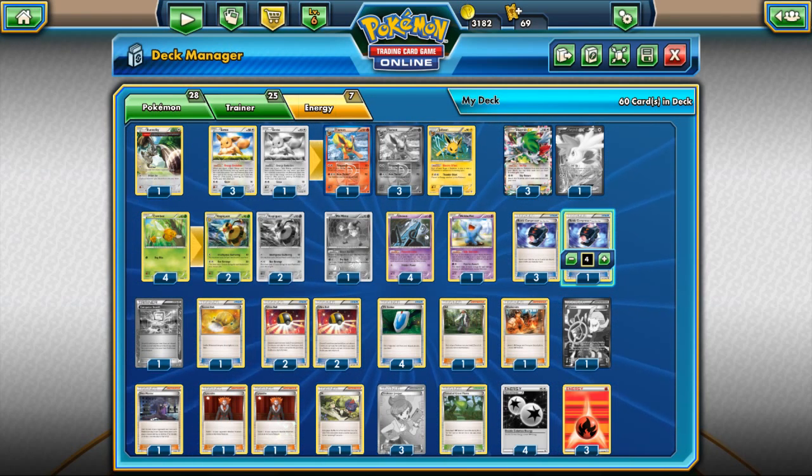Both Flareon and Vespiquen have the same attack — different names though. Vespiquen's is Bee Revenge and Flareon's is Vengeance. It's a DCE for 20 base damage plus 10 damage for every Pokemon in your discard pile. So the basic concept of the deck is get your Pokemon fainted, use Battle Compressors to put Pokemon in the discard pile, and swing for a ton of damage with a non-EX attacker. Jolteon is used to change your attacker's type to electric so you can hit for more weaknesses.